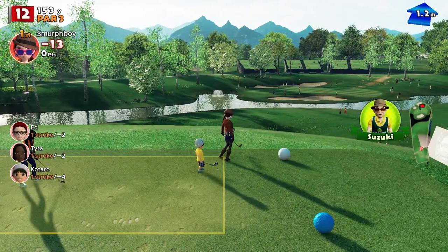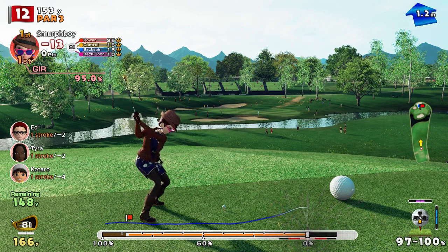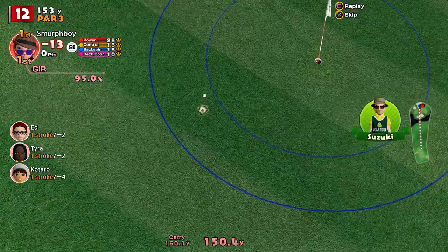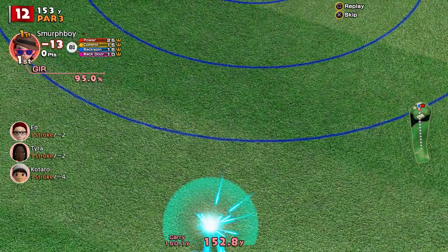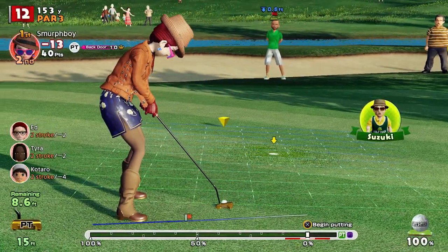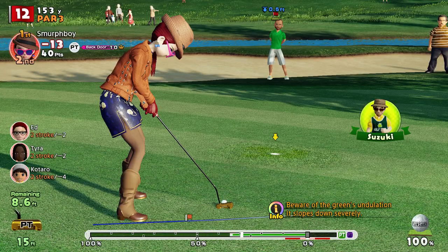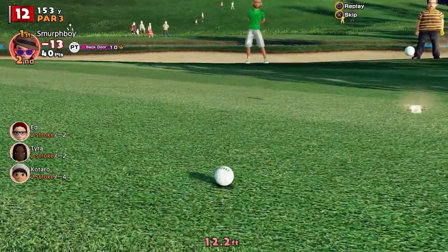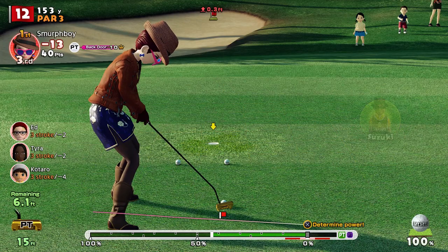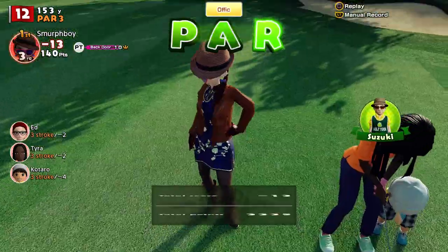12 is this big downhill par 3. I've overcooked it and I suspect there's plenty of room — yeah, it needs to come back a bit more, that'll just be too far. So we've got a 9-footer, really across the grain as well. These are so tough. It's going to be a putt and a half. It's missed it high — the pace and the line were wrong. Not a fan of 12. Another par — two pars in a row.